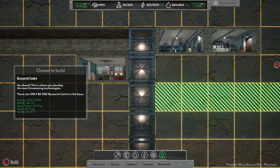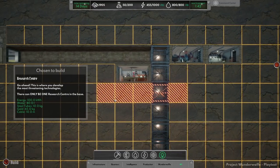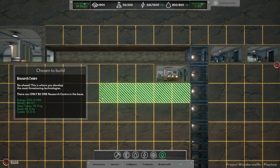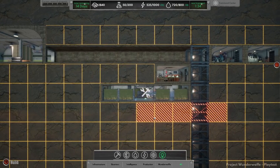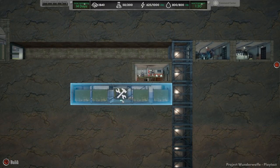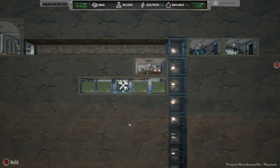Let's see what else we can do. Our research center - this is where you develop the most threatening technologies. Let's build that underneath the command center, keep it nice and safe. 15% complete.